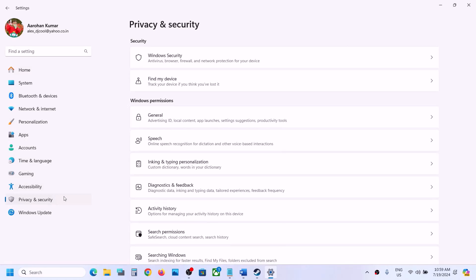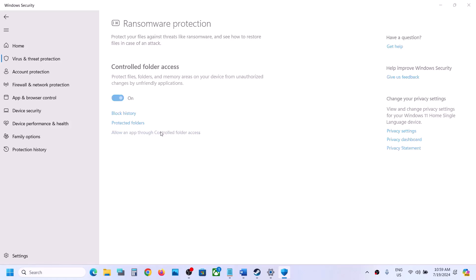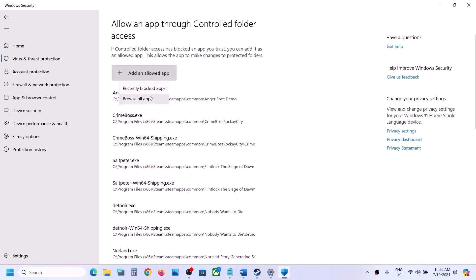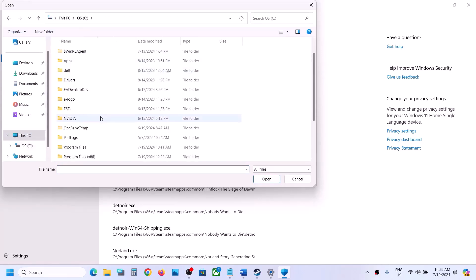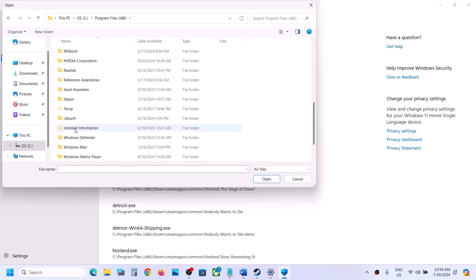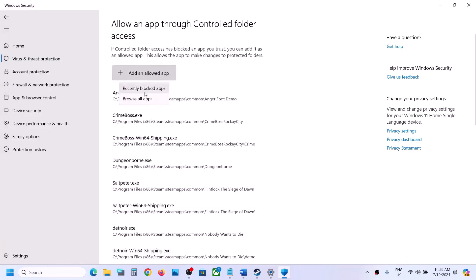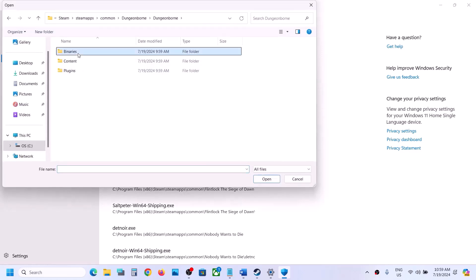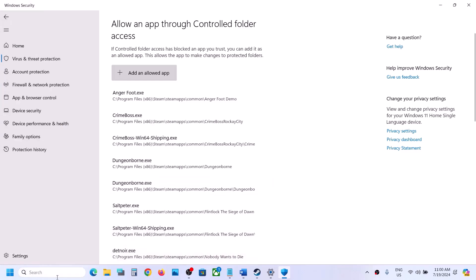If you're using Windows Security, open Windows Settings and go to Privacy and Security (Windows 11) or Update and Security (Windows 10). Click on Windows Security, then Virus and Threat Protection. Scroll down to find 'Manage ransomware protection,' click on it, then click 'Allow an app through controlled folder access,' click Yes to allow, then click 'Add an allowed app,' browse all apps, go to the game installation folder on C drive (Program Files x86 > Steam > steamapps > common > game folder), and select the game exe file. Click Open. Repeat to also add the exe from the Binaries/Win64 folder.